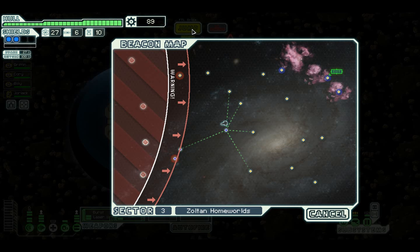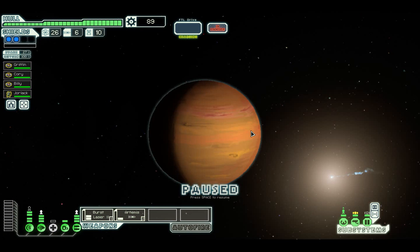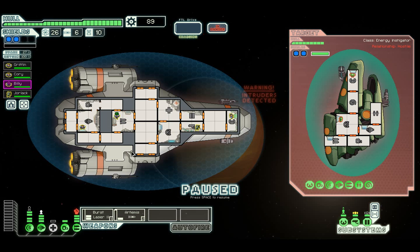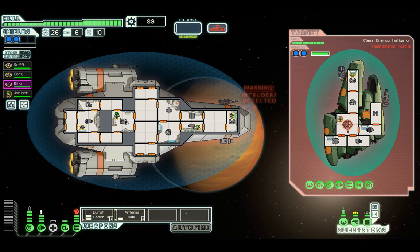We've got 89 scrap - could do with another star of some description. Need to get 3 shields. You arrive at a security checkpoint set up around the beacon. Travelling vessel, you will submit to crew profiling to identify fugitives of the empire. Don't have time for this nonsense - attack! They have mind control. Need to shut doors really. The scary thing is they are going to mind control the crew member on weapons and he's going to take down our weapons.